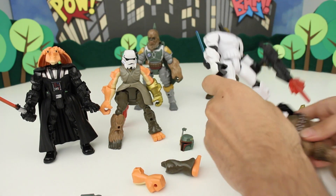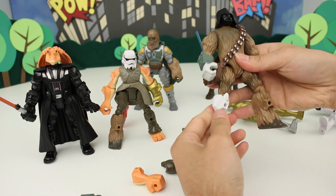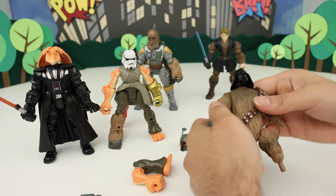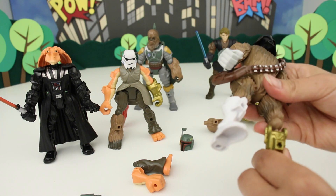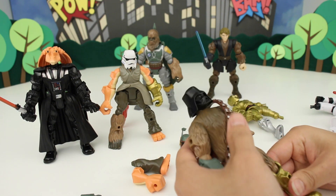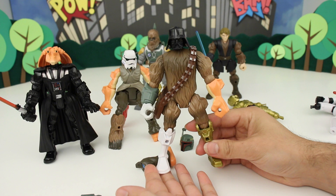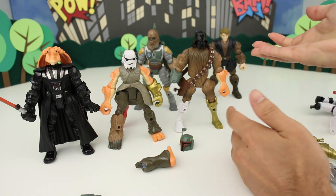Let's give him Boba Fett's arm, and maybe this Stormtrooper leg. Chewbacca's leg is a lot bigger than the Stormtrooper leg — that might not work. Let's take both his legs off. Let's give him C-3PO's other leg — and Jar Jar's arm. There we have it: Darth Wookiee! This is awesome. This is why I like the Mashers — you can just do all this crazy stuff.